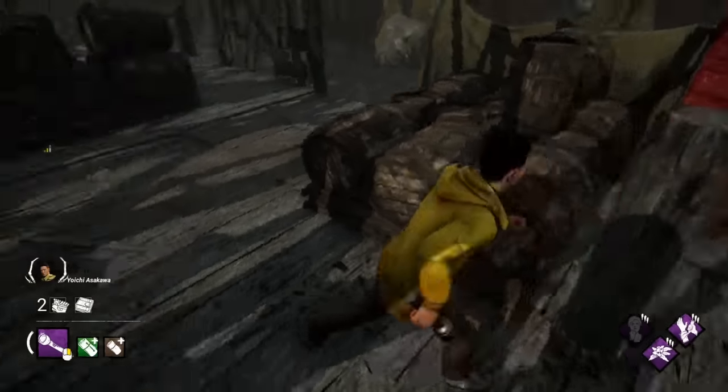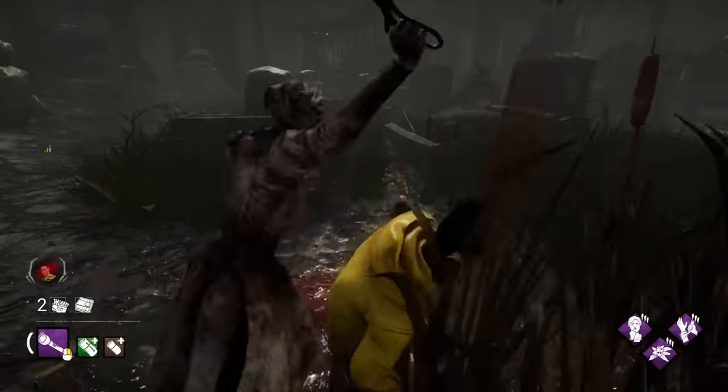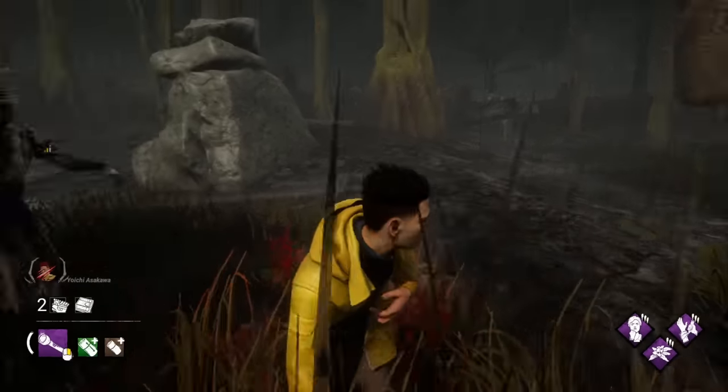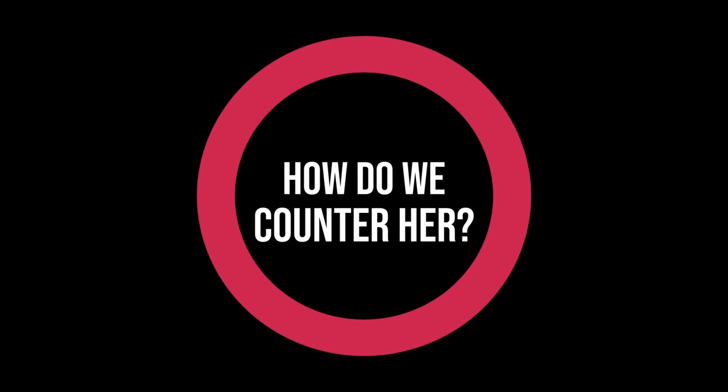The Nurse has an extremely powerful ability that lets her ignore basically any loop and quickly close the gap to any survivor. So how do we counter her?